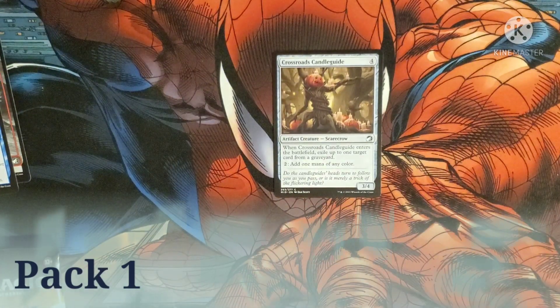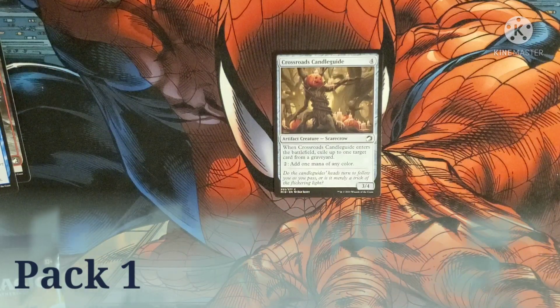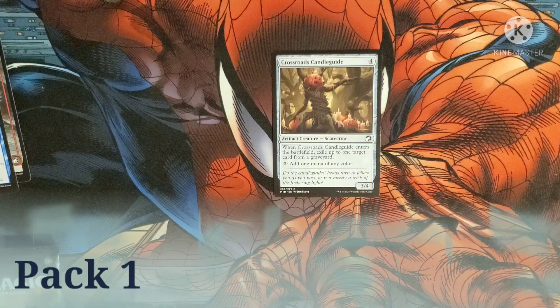Then we got Crossroads Candle Guide — costs four. It's a Scarecrow. When it enters the battlefield, exile up to one target card from a graveyard. Tap and add one mana of any color. It's a 3/4 body.